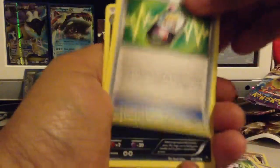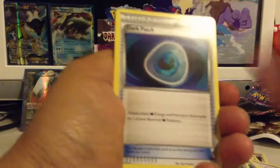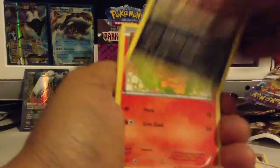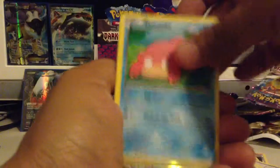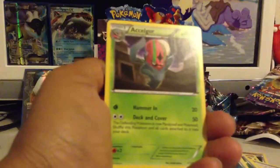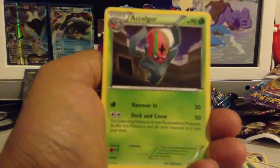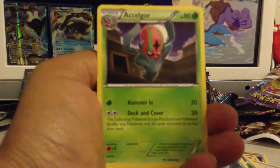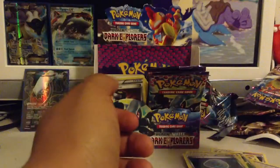Next pack: another Random Receiver, Umbreon, Dark Patch, Ducklet, Zorua, Sandile, Torchic, Slowpoke. Reverse Juniper and an Accelgor. A decent pull, but too bad it's no longer really part of any playable deck in this new format.